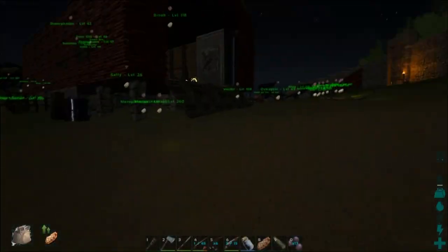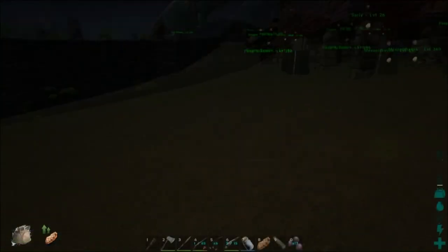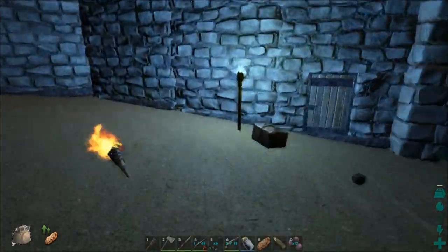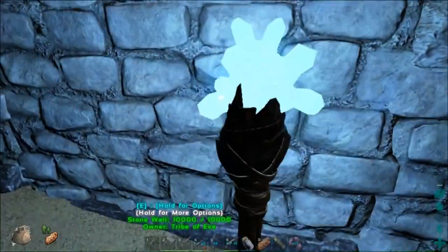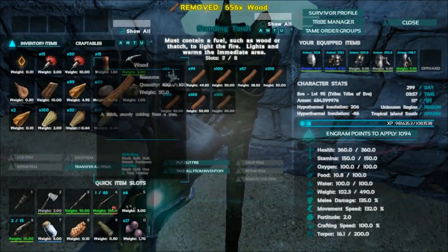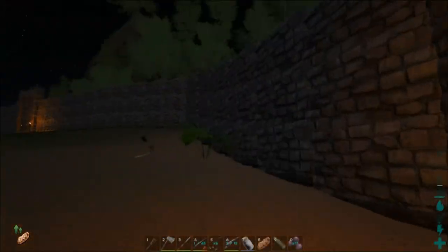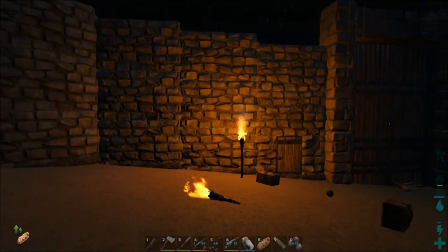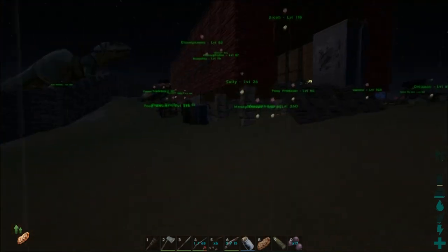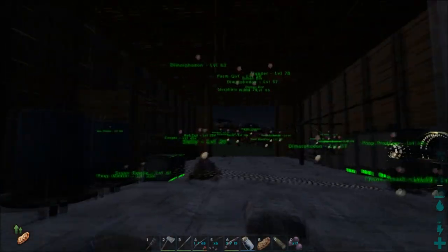So that's those two. There's another torch, though. Let me get rid of some inventory because I am burdened. We'll put this wood back and take this angler gel out, then put it back on the regular old fire. Fires look really cool too — that little hand torch there is still burning bright.